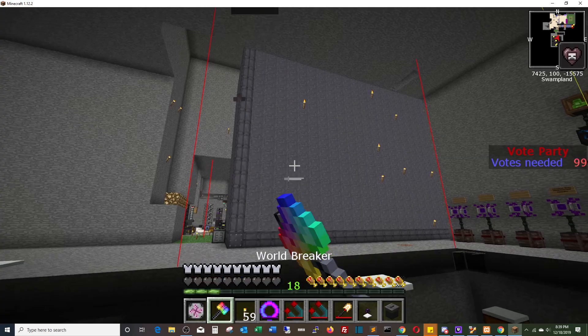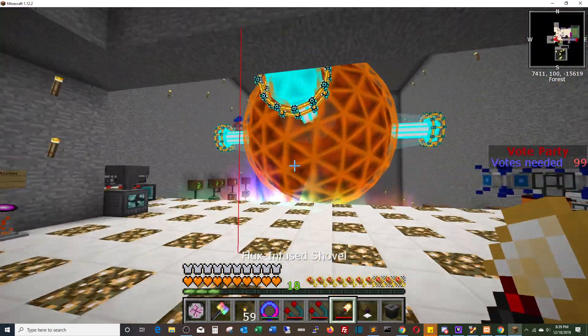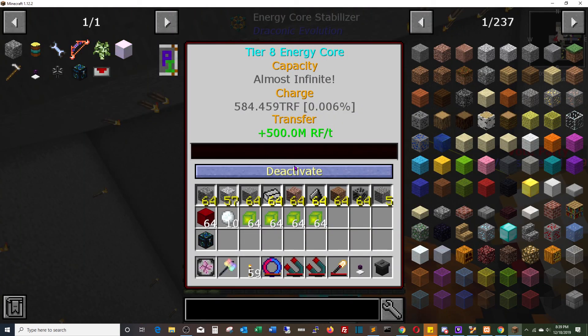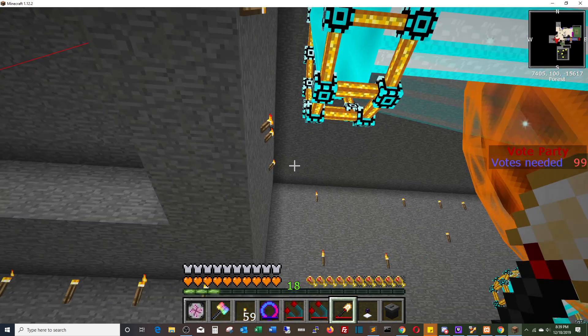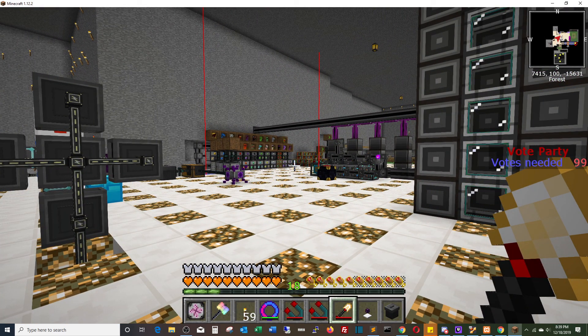Right now we're still at 500 million RF a tick — pretty steady. You can see we're at almost 585 trillion RF in the Tier VIII core, and we're at 0.006%. So this is a beast of a core that we'll probably never fill. Anyway, that's an update on the rainbow generators — hopefully that was helpful. If you have any questions, leave them down below, and thanks for stopping by.